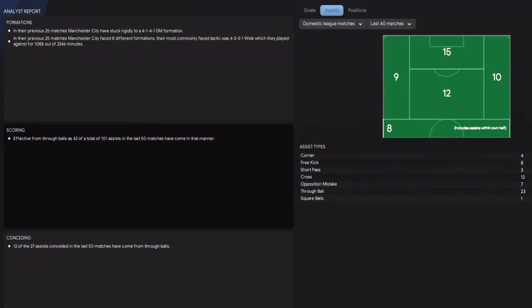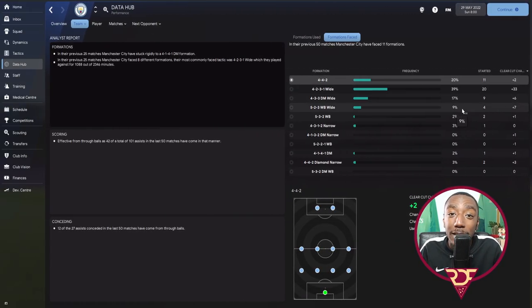Looking at how we scored our goals — the assist types show only 3 short passes, compared to 12 crosses and 23 through balls. We also got one from a square ball, four from corners, and eight from free kicks. This shows how we created most of our goals — through balls, crossing, or set pieces.